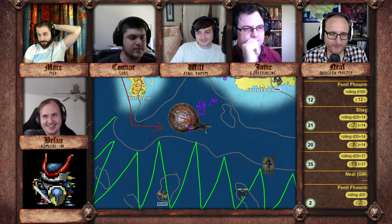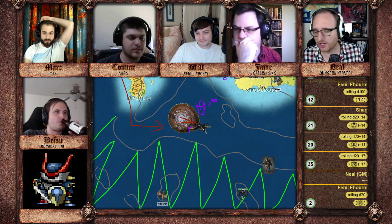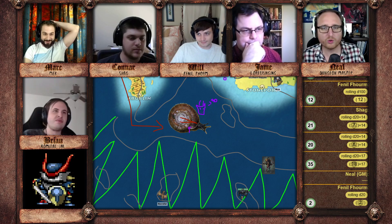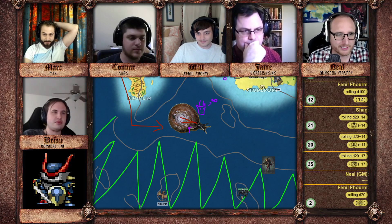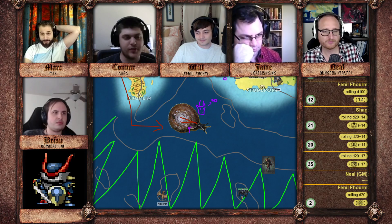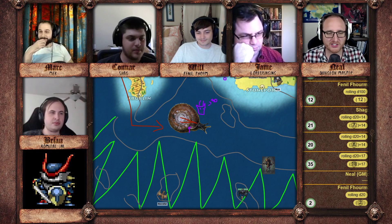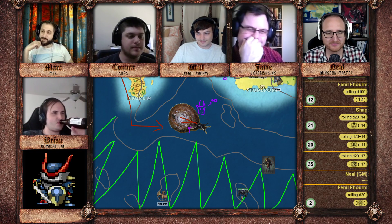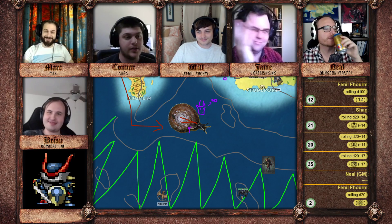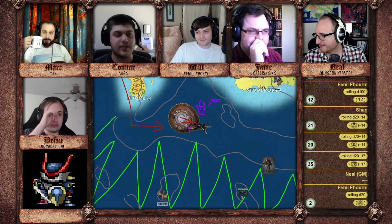Before anyone else attacks, I'd like to cast Light in his eyes — the eye stalks. You cast Light at the eye stalks of the snail. The snail rolls its saving throw versus spell — it's a pass anyway. So now there's just light right by its eyes. It's very well illuminated — a handsome, well-lit snail. Some might even call it a sexy snail.